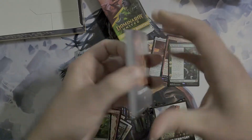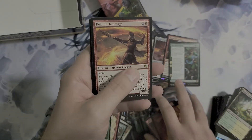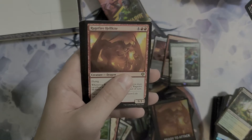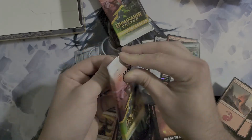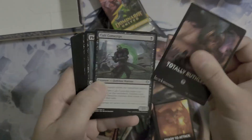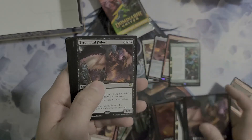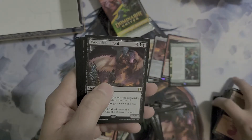So what do you guys think — do you like Jumpstart as a set? Do you like it in Dominaria United specifically, or do you not like it at all? Got a Kelvin Flame Sage and another Ragefire Hellkite. God, I'm getting Commander Legends flashbacks where I opened up four Hellkite Coursers in a row — if you haven't seen that video and you want to laugh, go check that out. Another Tyrannical Pit Lord.